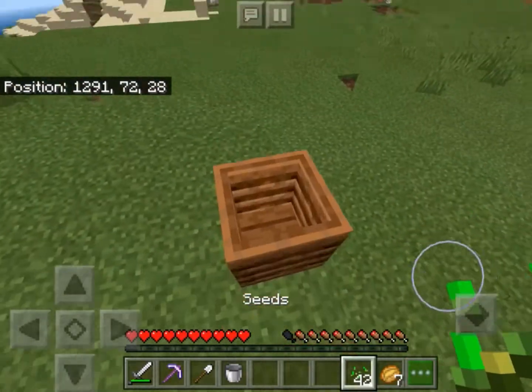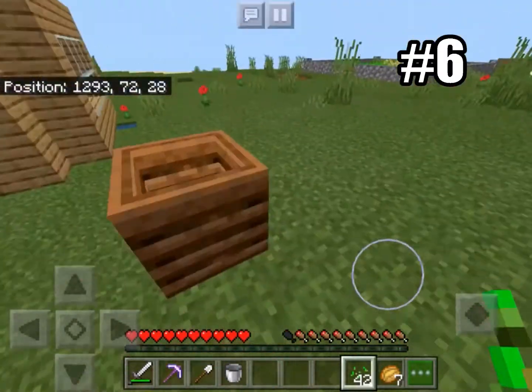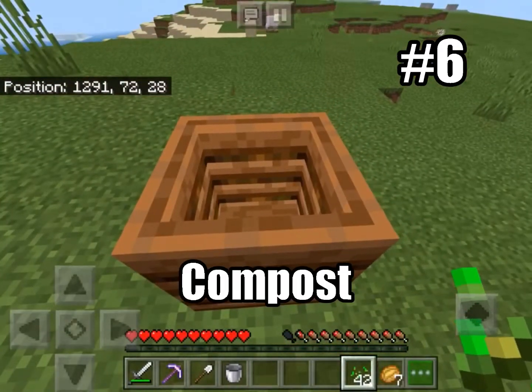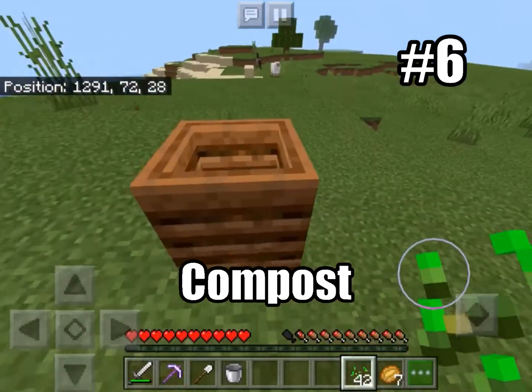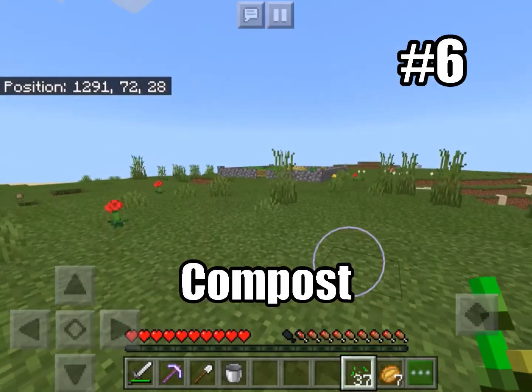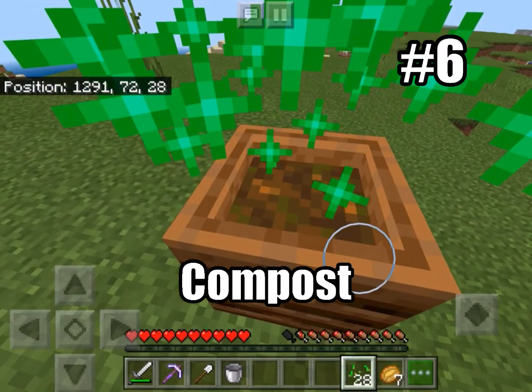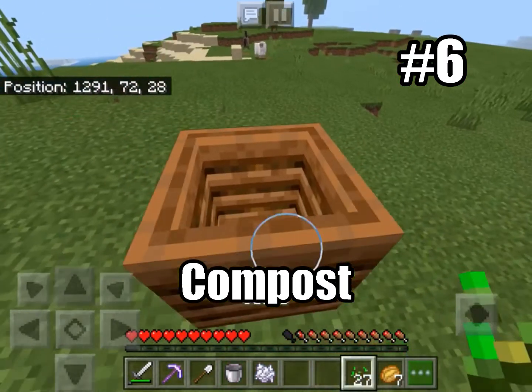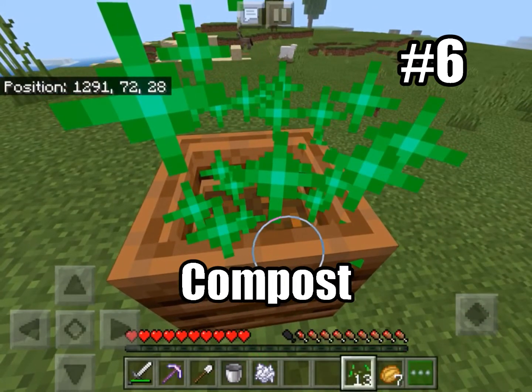Another life hack: when you have a composter, you should use it — Minecraft put them in for a reason, they are actually really useful. Let's say you come back from a huge journey with some seeds but you don't really need them because your farm is all filled up. What you can do is fill up the composter and you get some bonus bone meal out of it, which means you can put down some new crops.